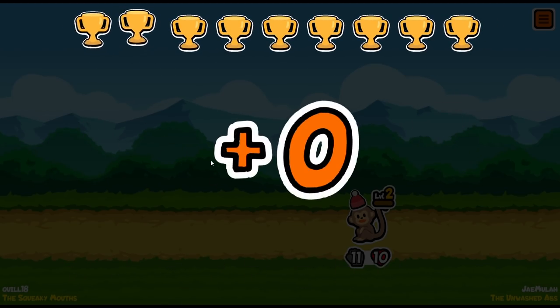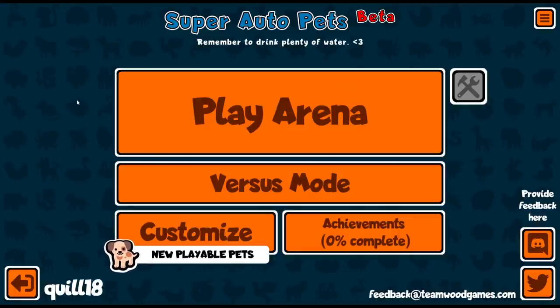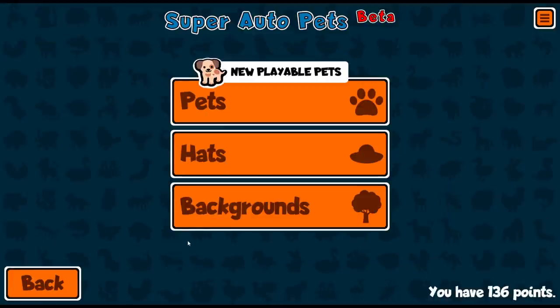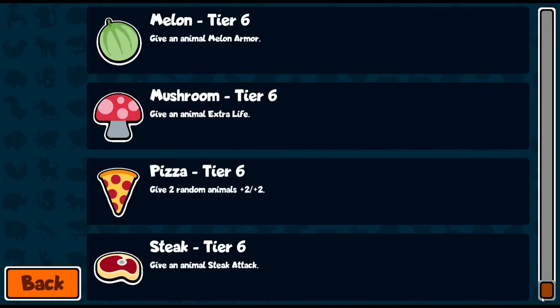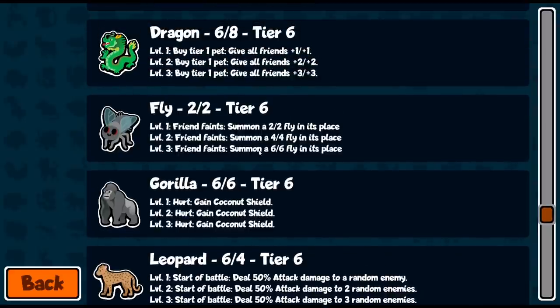We needed extra stats on these bad guys. Maybe the flies would have been good, because the flies could have soaked a lot of that splash damage — kill the fly, summon another one, kill the fly, summon another one. I misread how the fly works — it's not when the fly itself faints. It's when a friend faints, it summons a 2-2 fly in its place. So my worm dies, it summons a 2-2 fly. When that fly dies, does it summon yet another one? I'm assuming there's a difference between a friend and a summon. It's not very well explained — but as soon as you've used it one time, you sort of understand.